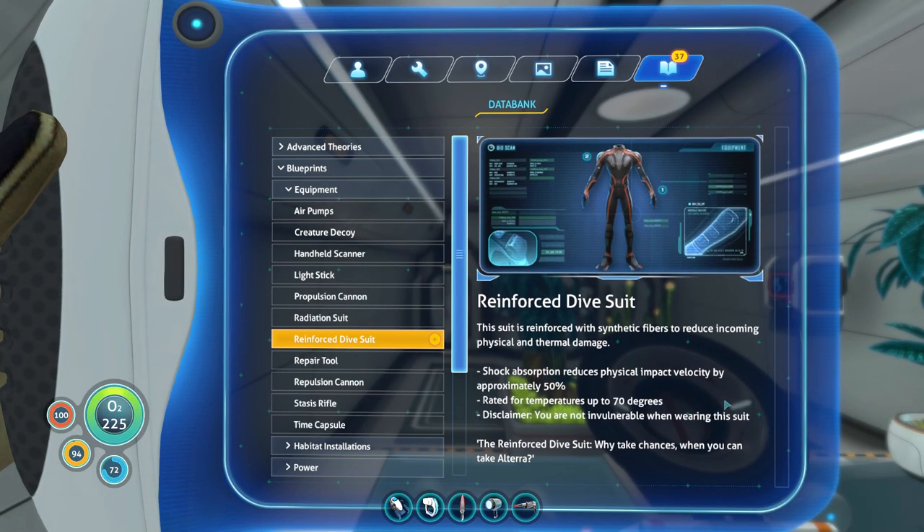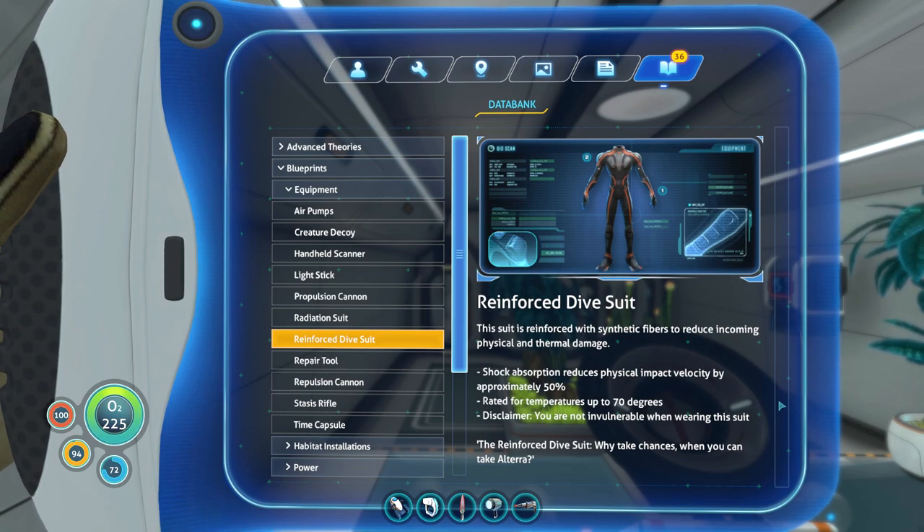Reinforced dive suit. This suit is reinforced with synthetic fibers to reduce incoming physical and thermal damage. Shock absorption reduces physical impact velocity by approximately 50%. Rated for temperatures up to 70 degrees. Disclaimer: you are not invulnerable when wearing this suit.